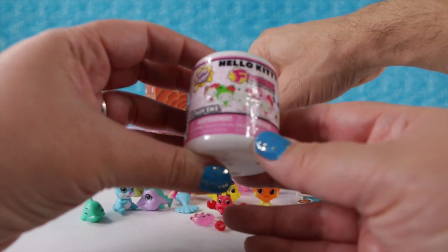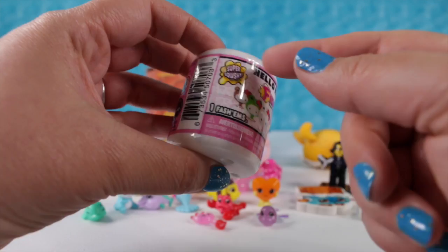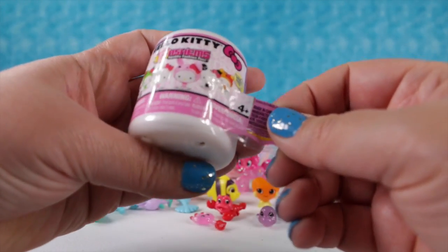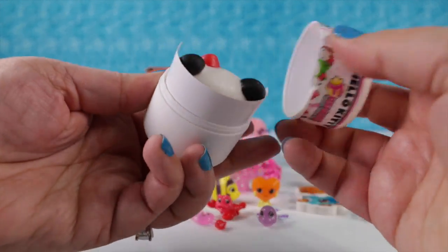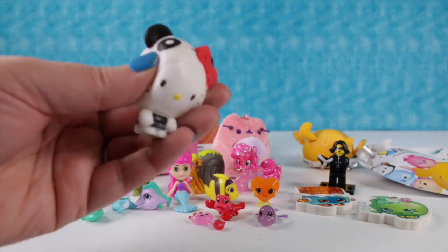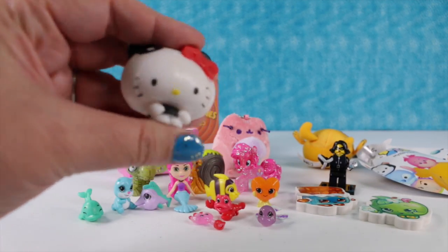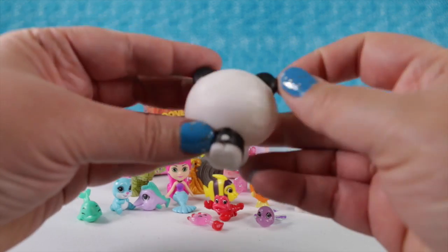Now let's open the Hello Kitty fashem. You get one fashem inside. This is from series two and they're super squishy. I hope we get the one with the top hat. It's a panda bear! That's the one I wanted. Super squishy - look, you can squish her feet right up into her head.